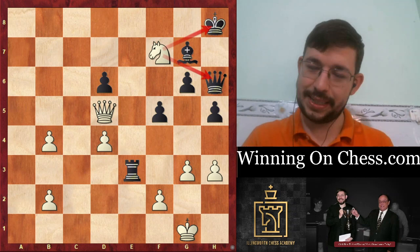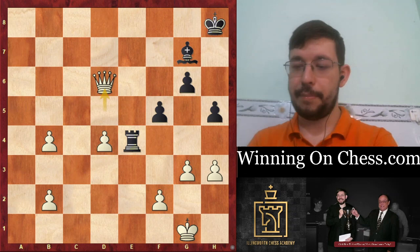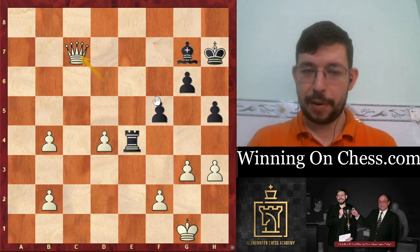That's kind of step 5.5 of how to actually win and convert the advantage - just find a couple of nice little tactical tricks to keep control of the position, squelch their counterplay, and win the game. And that's indeed what happened after Queen E4, Rook E4, Rook E4 - White had just stopped way too much material. He won just by queening a pawn.